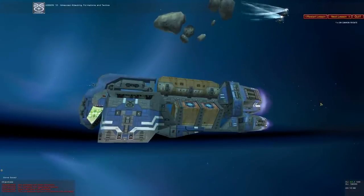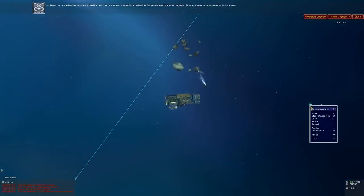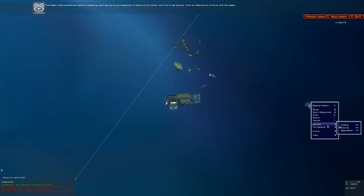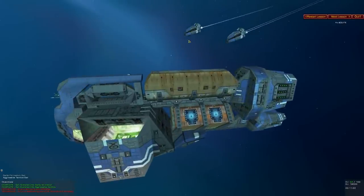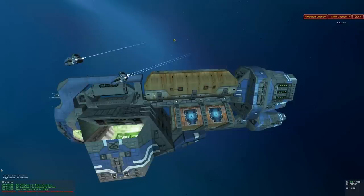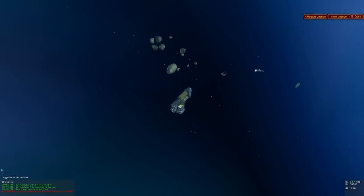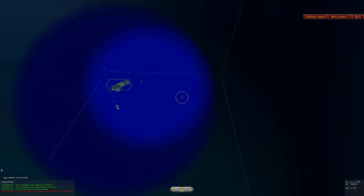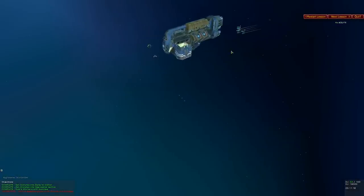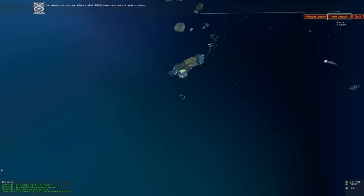Advanced attacking, formations, and tactics. This lesson covers advanced topics in attacking, such as how to put a selection of ships into formation and how to set tactics. Guard the workers with the acolytes — escorts assigned. Form a select group of all recons and acolytes. There are my acolytes and my recons. The lesson is now complete.